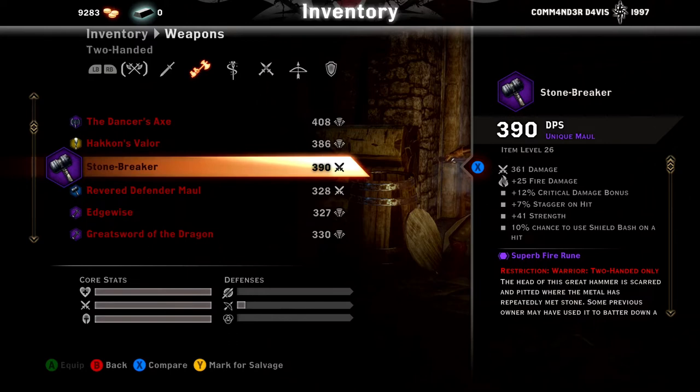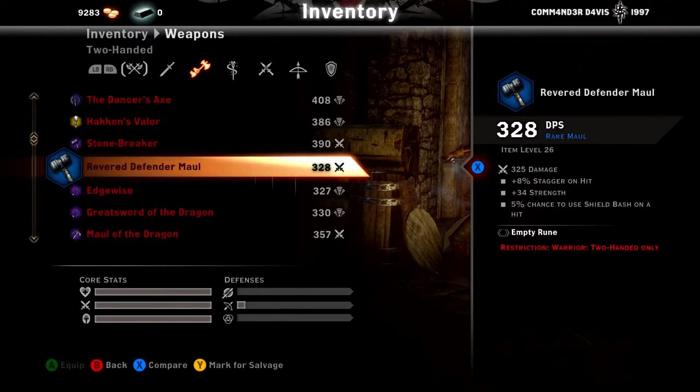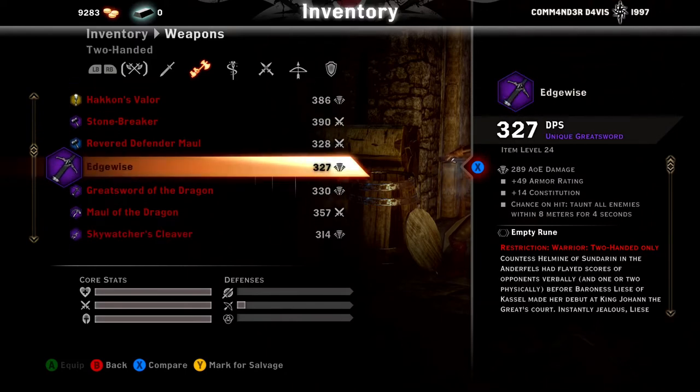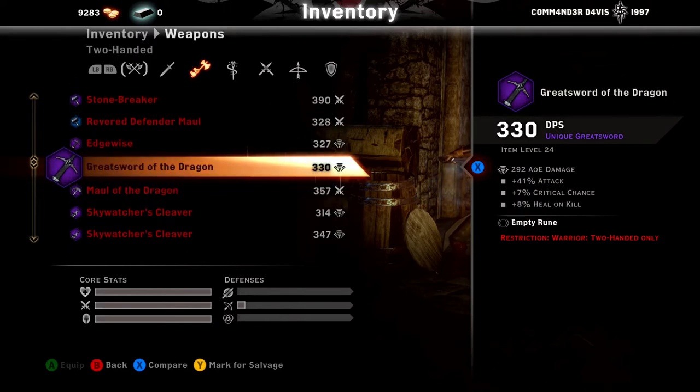Stonebreaker is another dwarven weapon, with the Revered Defender Maul here as you see underneath it. Edge-Wise is a decent one — it gives you plus 49 armor, as well as 14 constitution, and a chance to taunt all enemies within 8 meters of you for 4 seconds. It's a decent one; I only used it a couple times. Greatsword of the Dragon — honestly, not the greatest in my opinion. It's great if it's the best one you have.